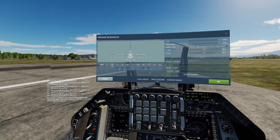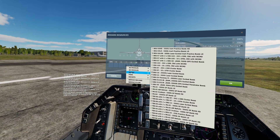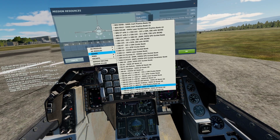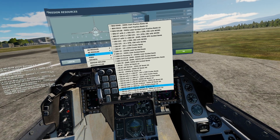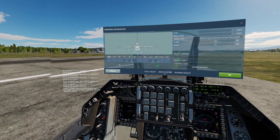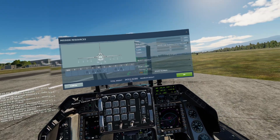To begin, I've outfitted my aircraft with some dumb bombs. I have the 3X Mark 82 500-pound bomb, low drag, and I have those on pylons 7, 6, 4, and 3.